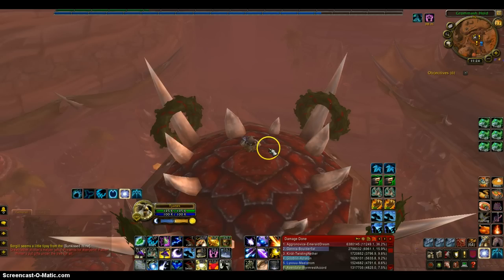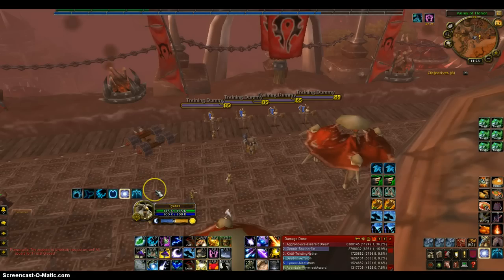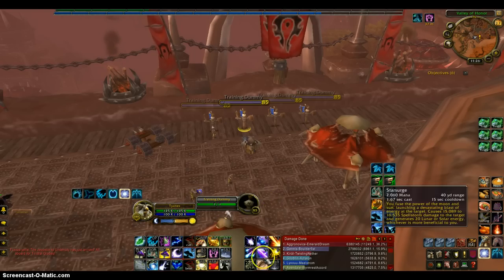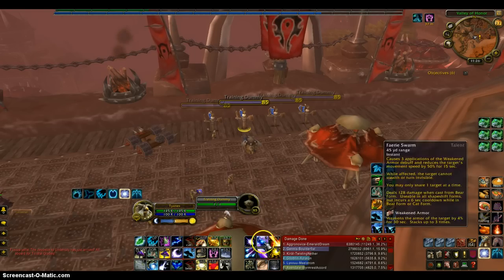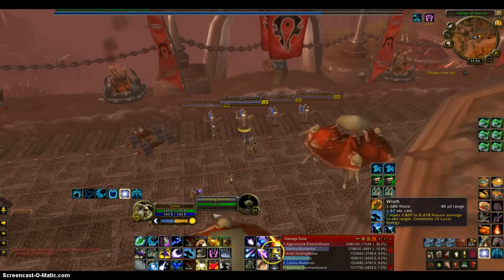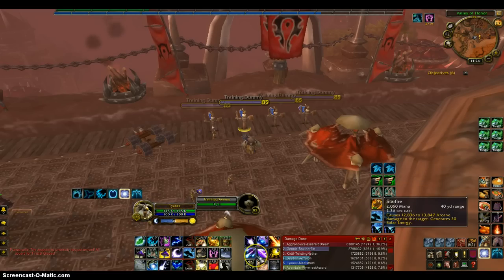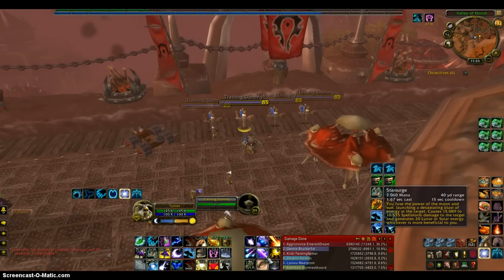The basic rotation — I'm going to go over to the training dummy so you can see. Now, what you want to do for just one target: first, if it's not targeting me, I would just do a cast, then apply my dots, then keep casting whatever stance I'm in. You never want to cast Starsurge — it's the same cast time as Wrath. But if you get that proc, it'll just be instant, so that is good.